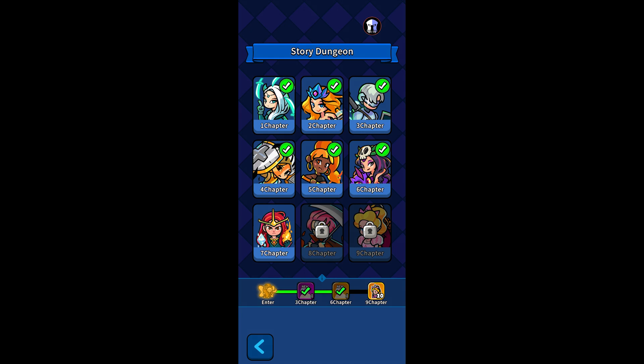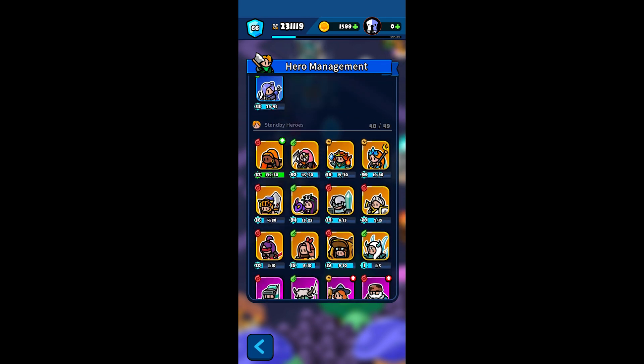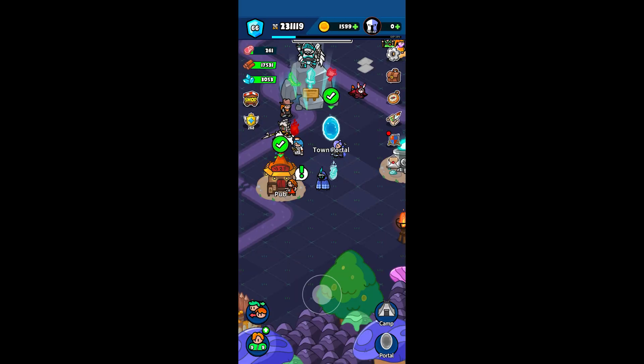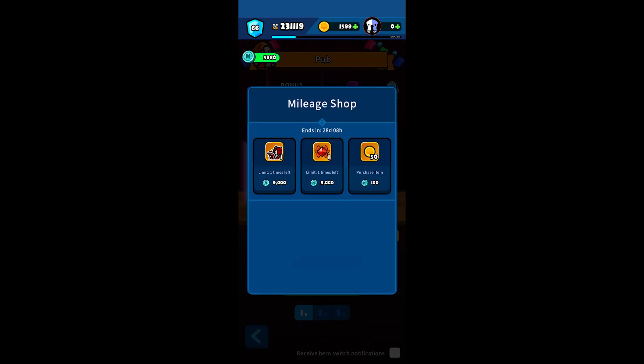Based on the wording, it looks like it's a hero that you do not have. I was missing 7 legendaries and I got one I did not have, so the new label makes me think it will always give you one you don't have. Speaking of legendaries, St. Grace is no longer in the mileage shop, which makes me think she's now available as a random pull, which would be pretty cool.